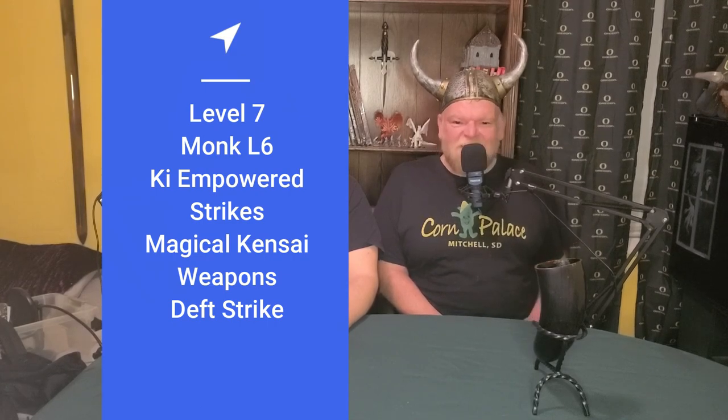At 7th level, we take 6th level monk, getting Ki-Empowered Strikes — the main reason we wanted to focus on monk at the early levels. The monk's unarmed strikes now count as magical for the purpose of overcoming damage resistance, which is essential for a character that wants to punch things in a world where some creatures magically resist being punched. 6th level Kensei monks also get Magical Kensei Weapons, so their Kensei weapons also count as magical — no silver bullets needed, your trusty pistol will do the job. They also get Deft Strike, allowing them to spend a ki point when striking a target with a Kensei weapon to deal extra damage equal to their martial arts die.